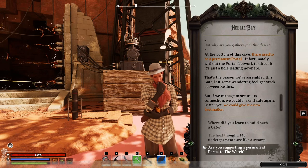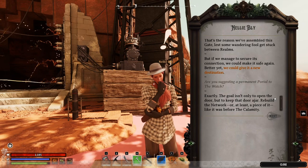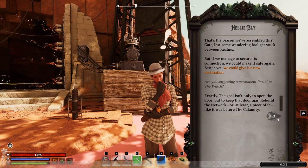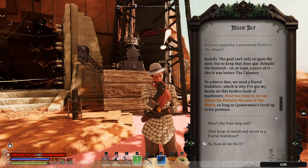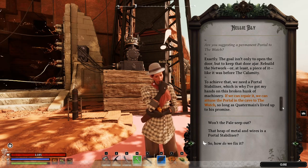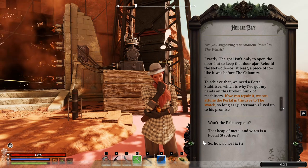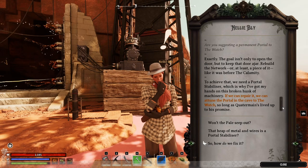"Are you suggesting a permanent portal to the Watch?" "Exactly. The goal isn't only to open the door, but to keep that door open — rebuild the network, or at least a piece of it, like it was before the calamity. To achieve that, we need a portal stabilizer, which is why I've got my hunk of machinery. If we can repair it, we can attune the portal in the cave to the Watch, so long as Quartermain lived up to his promise."